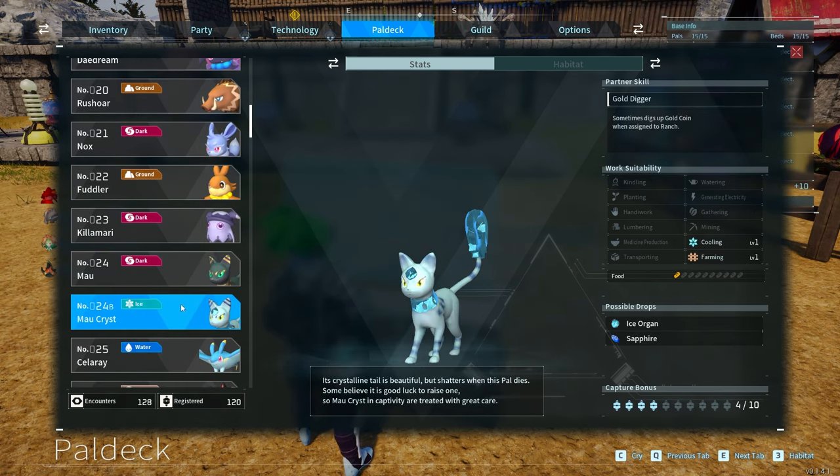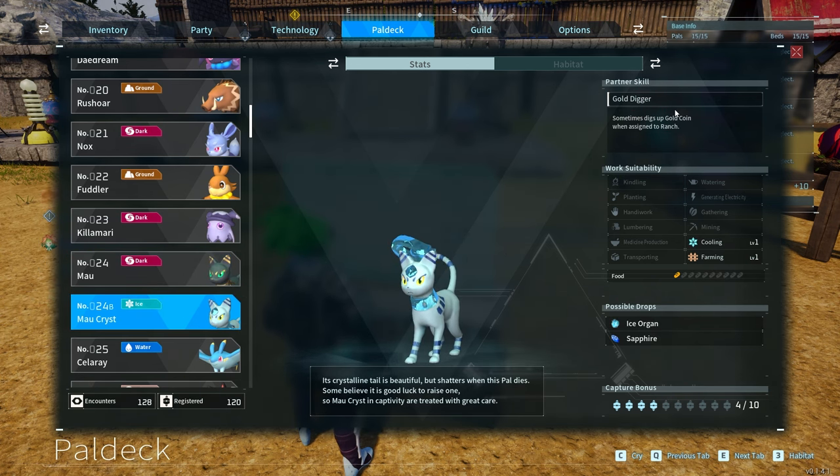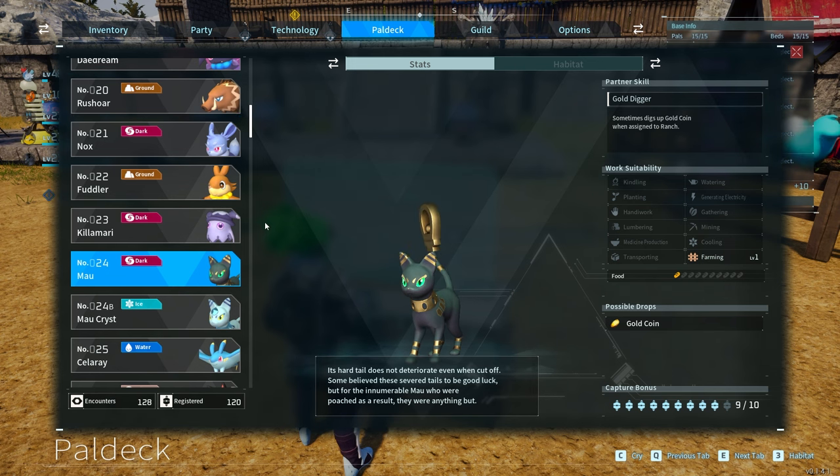Next on our list is a very powerful duo — the Maus. Maus, number 24 on the list, actually digs up gold coins, which means you can have an absolutely insane amount of gold. If you get 10 of them in one area — or late game 15 — they are going to produce tens of thousands of coins an hour. As long as you keep them fed, they will produce an insane amount of gold coins. Very useful especially mid and late game when you want to buy pals and other items.